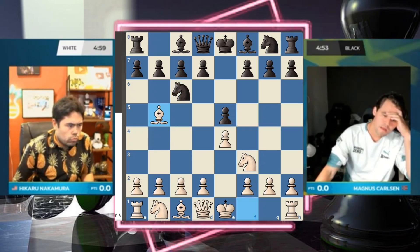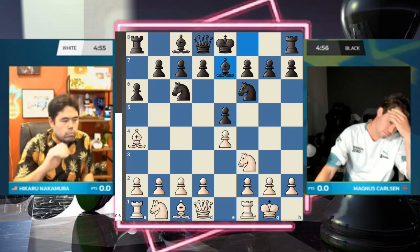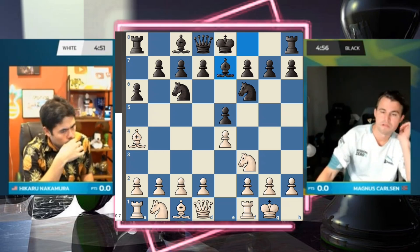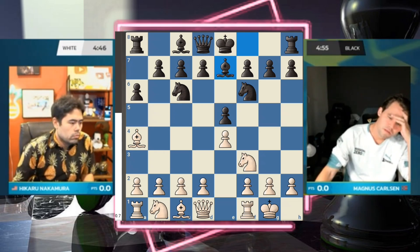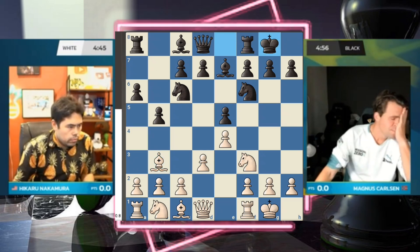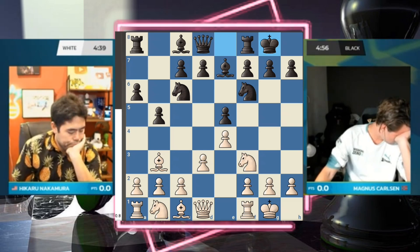Here we go indeed — e4, e5. Thinking back to the very first time they played, they were playing five plus two back in the day. But we still had the Ruy Lopez, and they literally did, because this opening has been around since the 1500s. That is when Ruy Lopez de Segura, a Spanish priest, published his treatise on chess openings and recommended this opening for the first time.